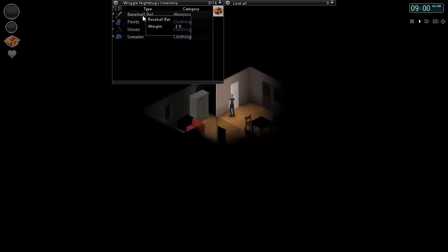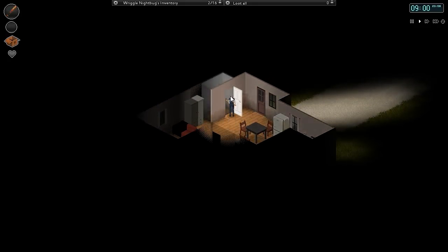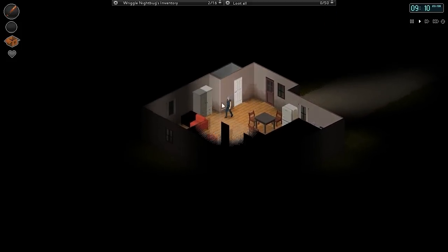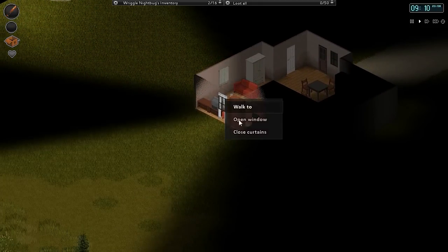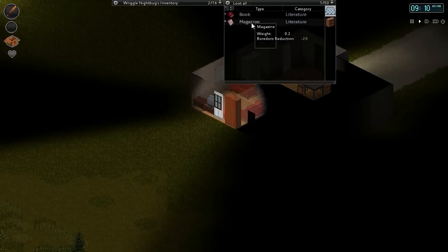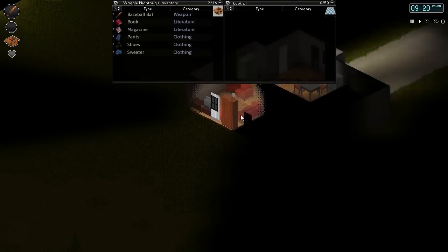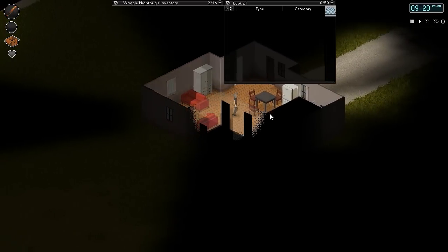Alright. Now my map's not going to be too useful, but at least I know I shouldn't go to the west because if I do I'm pretty much dead. And I'm wearing a sweater. Nothing here. Close the curtains. Grab all those. I can't even reach the other part of that cupboard.